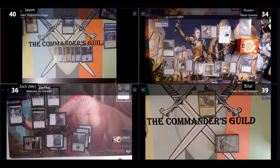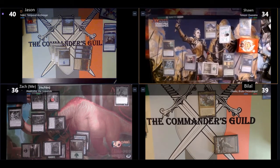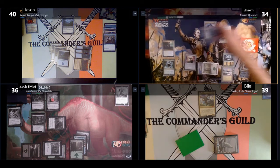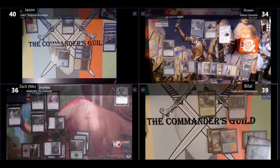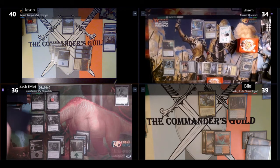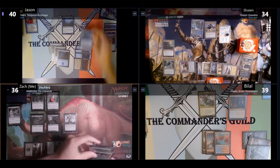On Jason's turn he casts Concentrate to draw 3 cards. In Sean's upkeep he casts Growth Spiral drawing a card and putting a Forest into play, Primal Empathy triggers putting a +1/+1 counter on Trigon Predator and Simic Ascendancy, then he casts his commander Tanazir Quandrix, doubling the counters on Trigon Predator and putting another counter on the Ascendancy. Bilal casts Fevered Visions, which makes everyone draw a card at their end step and take 2 damage if they have 4 or more cards in hand. In my upkeep I discard 1 card to Forgotten Creation, drawing 1, then cast my commander Muldrotha the Gravetide — but unfortunately Jason decides to counter it with Exclude.